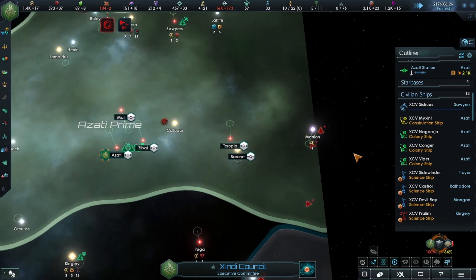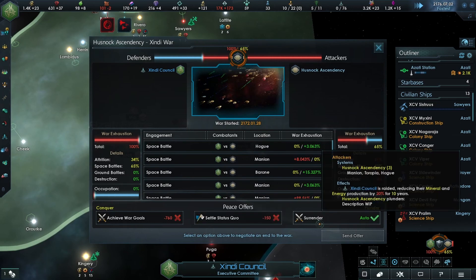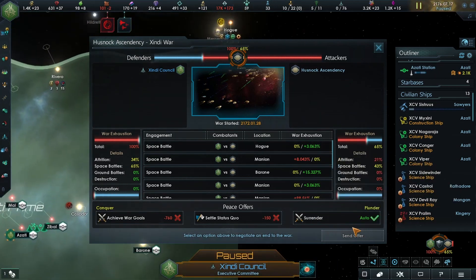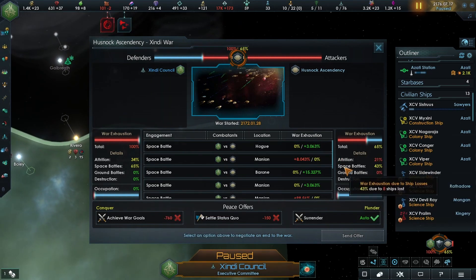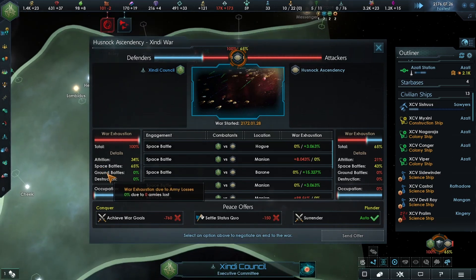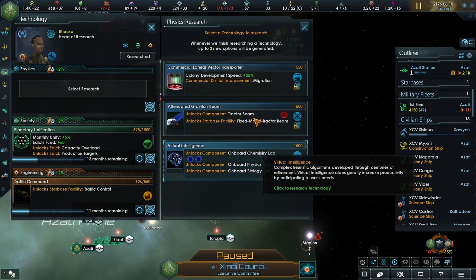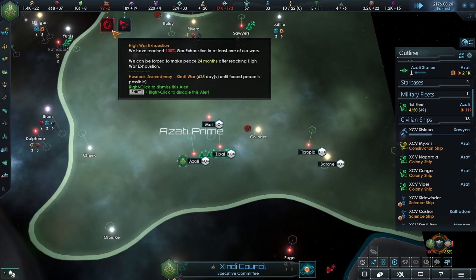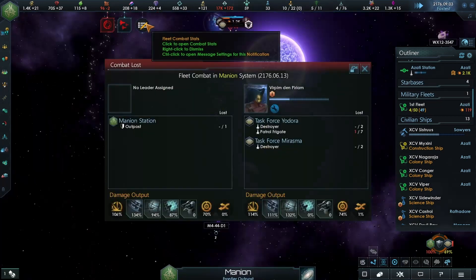There are no recruitable leaders here, and we now have no military to speak of. If we surrender we'd lose two of our starbases - actually no, we'd only lose three systems. One of the starbases - that's still really annoying. We lost 12 ships, under attack. I don't want to surrender that without a fight, but then I don't actually have anything to fight with. We cannot build these fast enough - vessel production capacity violently diminished.